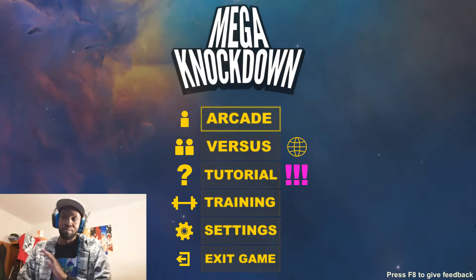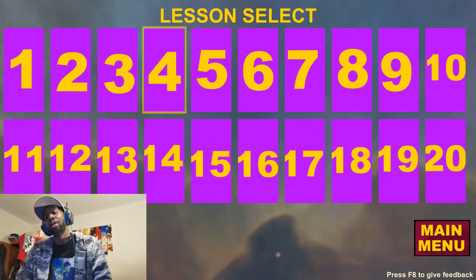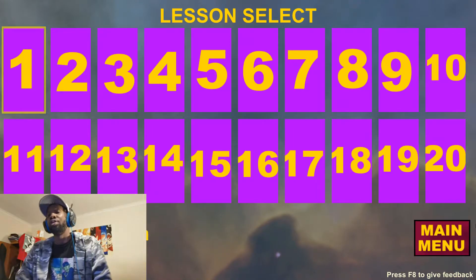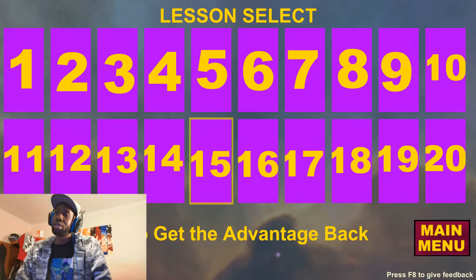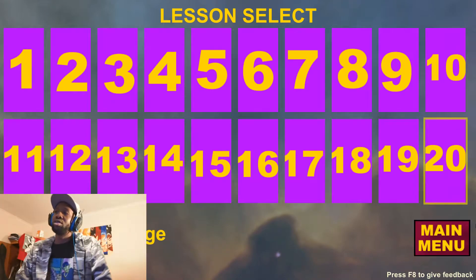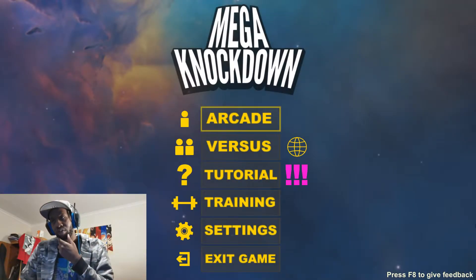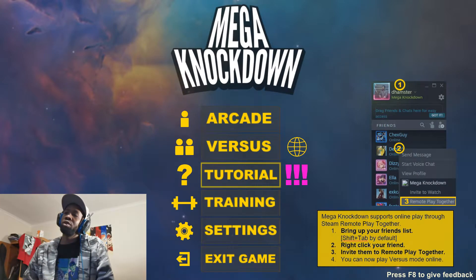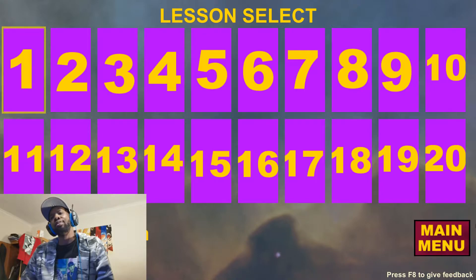We're just gonna try it out. Should we go to the tutorial? Oh wow, okay — there is a lot of stuff I need to know about. There's a turn system, so you can't just go in there fighting freely. Topics include knock down to advantage, pressure, punishing, blocking, different types of throws, setups, air throws, special attacks, and chip damage. You know what? Let's learn this thing together. Let's go into the tutorial.